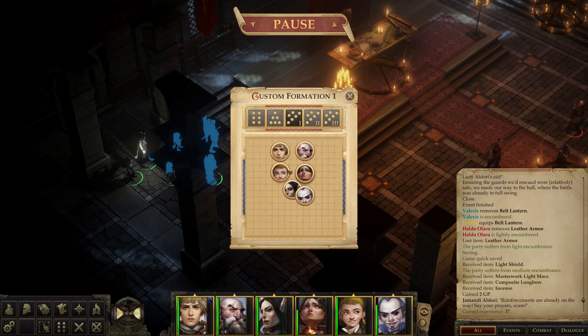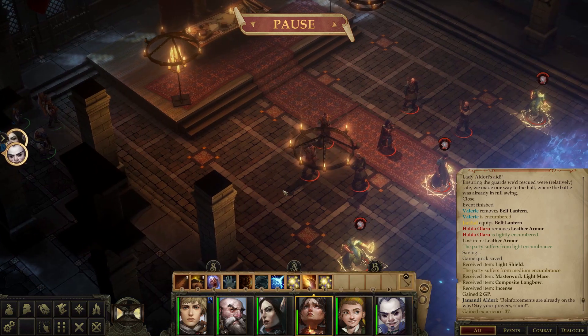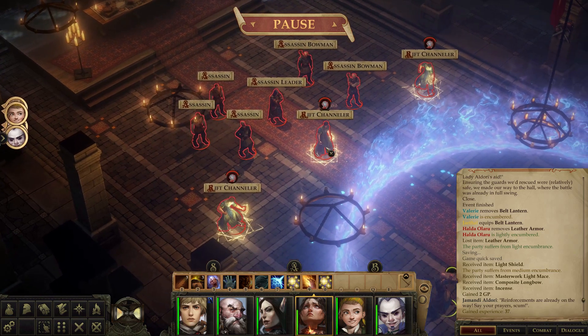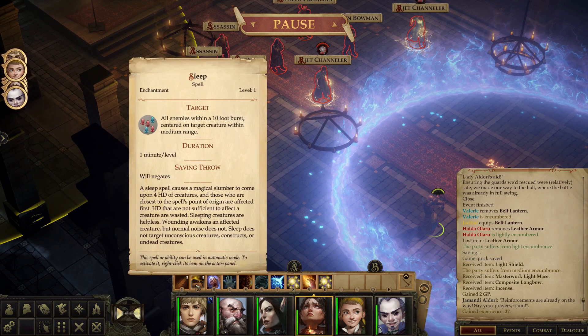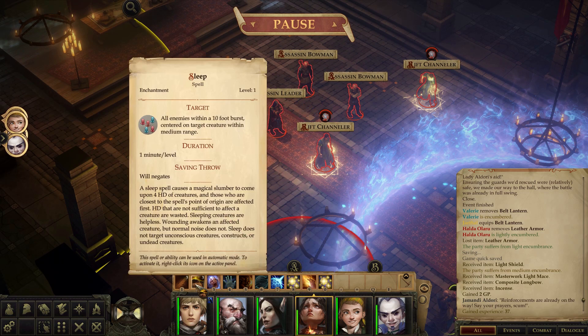Let's make sure our formation looks good - yeah it does not. Let's put you in the back. We want our tower shield specialist in the front because she's going to be taking the brunt of the attacks - we want people focused on her because she has really high armor class, but we want these two not far behind. Then these guys and Halda in the back. We want to take care of the assassin leader first because they're probably going to do the most damage, but if we can get rid of these rift channelers or distract them, Halda has three sleep spells.